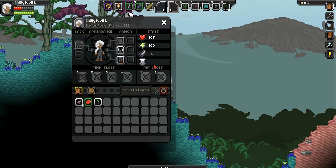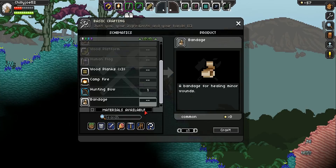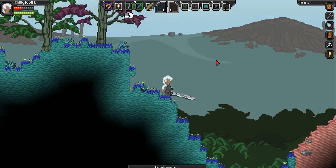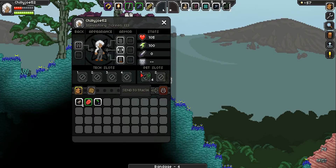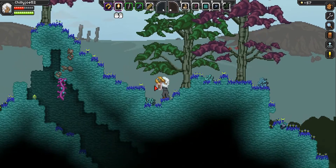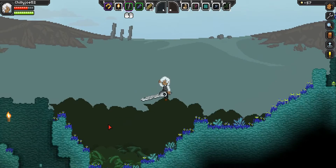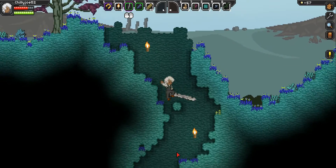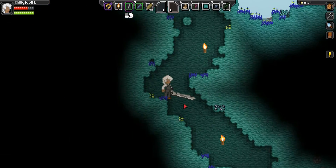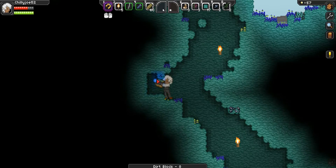I'm just going to make some bandages. Click here — bandage. Let's craft a few of those. There we go, I'm healing up. Also, if you rest on the bed you heal up. So I'm going to have to make a bed soon, actually. I'm going to make it in this cave. It takes so long — I hate this matter manipulator.